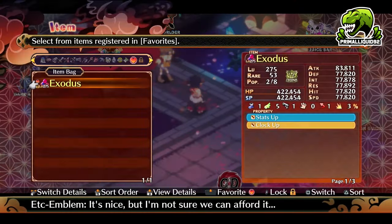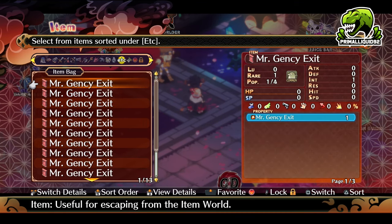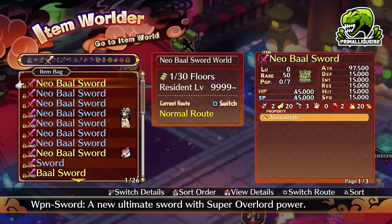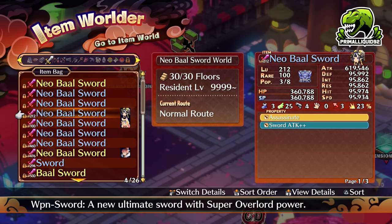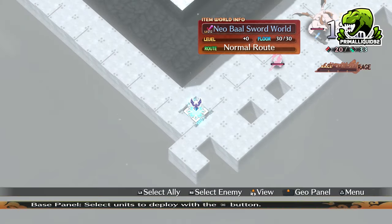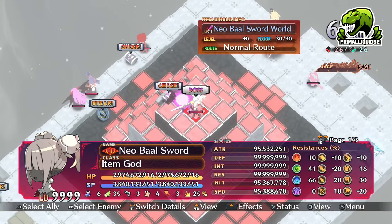The last thing you are going to need is, if you want to obtain multiples of these items, have a Mr. Gensi Exceed. Then you simply need to go to the item world. For the purpose of this video, I'm just going to be using my Neo Ball Sword, which is already on floor 30. One thing to note is I do have enemy stars turned up currently, so the Item God for me is going to be a little bit stronger.